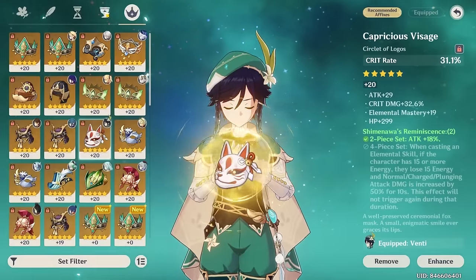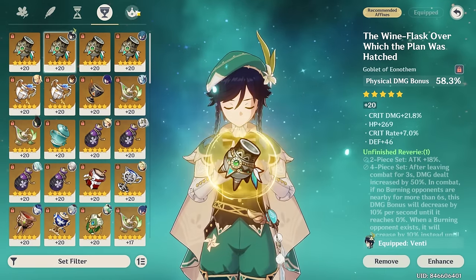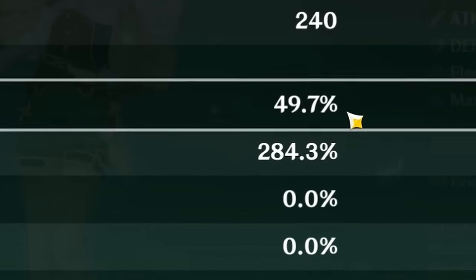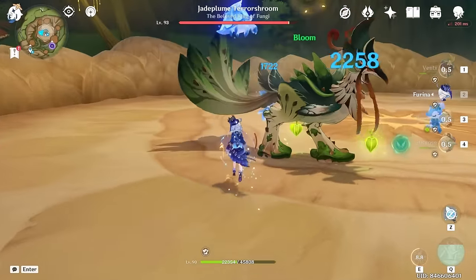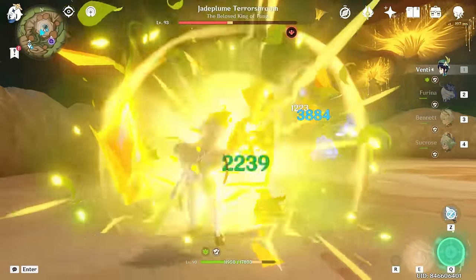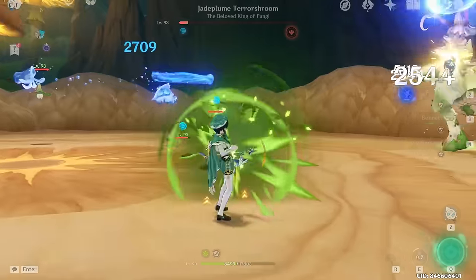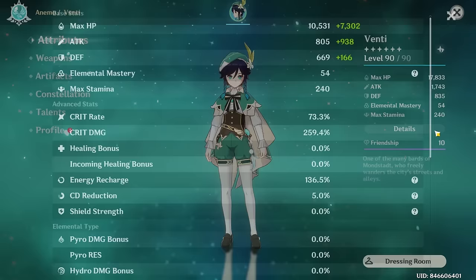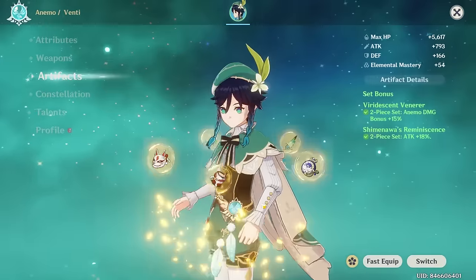Let's try physical Venti. I got this since last time, so we'll be swapping over to this - even though he really needs more crit rate. This is shotgun Venti, guys - it's really not doing that much damage. This is not impressive. Physical Venti doesn't work - at least my physical Venti doesn't. I'm sure other physical Ventis do. So let's just make sure he's on his proper build.